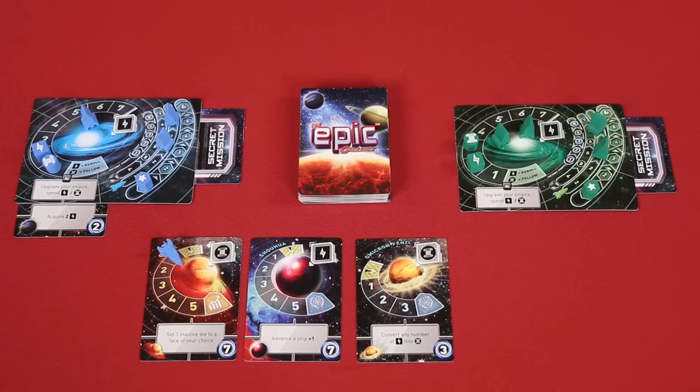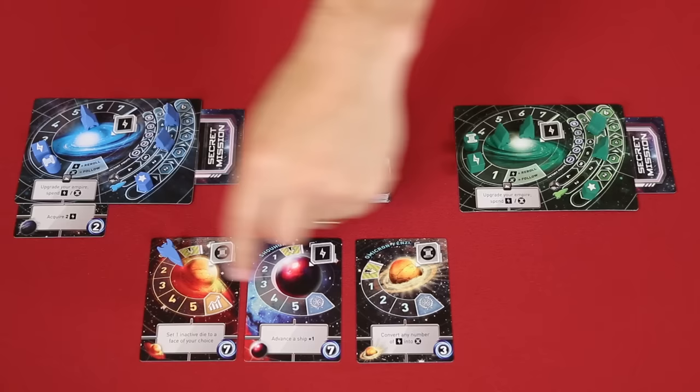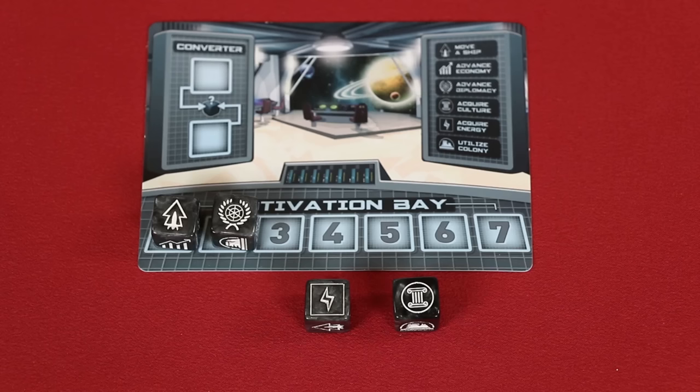Each planet that you acquire will also provide you with victory points, which are shown here. As you collect them, announce your current total to all the players at the table. Also, when a planet has been removed from the row, replace it immediately with a new one from the top of the deck.